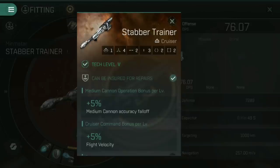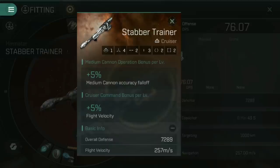You'll notice that despite it being a tech level five ship, it can be insured for repairs — so if you lose this in combat, you can head back to the station and use your insurance vouchers to bring the hull back. Looking at the skill bonuses: if you have skills in medium cannon operation, you'll get an additional 5% accuracy falloff for the medium cannons, and any skills in cruiser command will increase your flight velocity by 5%. That should look fairly reminiscent of the Thrasher line of destroyers — the Stabber is essentially a cruiser-sized variant of the Thrasher, designed for strike cannons and hitting things at range.